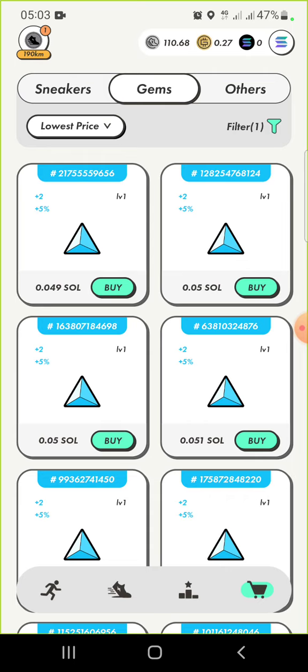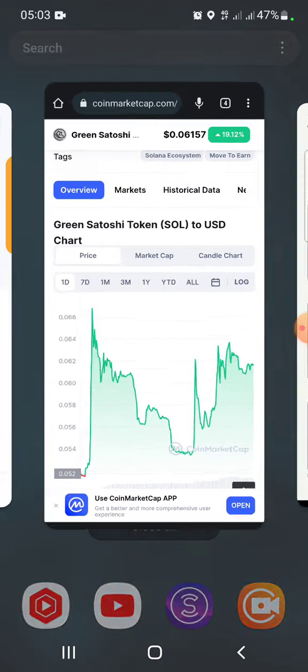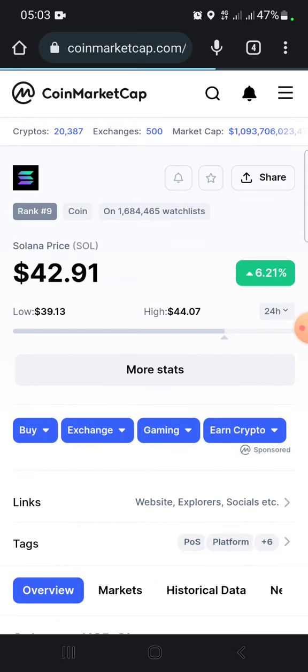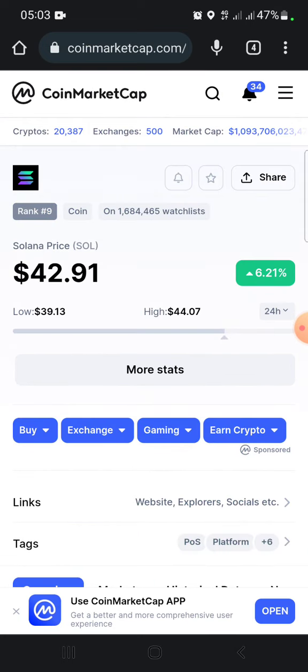That's about 0.1 Solana. Let's find out what Solana costs right now. Solana is at the moment almost $43. If you missed the video I did two days ago when I bought Solana at $36 — I usually do daily trading as well on top of buying some cryptocurrency for the long term.